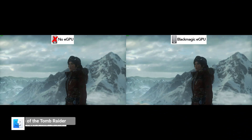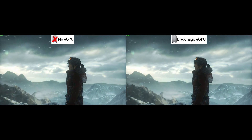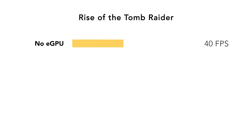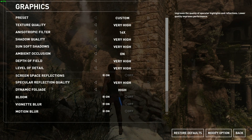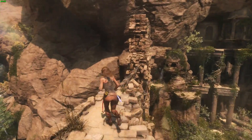Next up, we have the best action-adventure game on Mac: Rise of the Tomb Raider. This is another game with official eGPU support, as Feral Interactive have clearly stated this. Without the eGPU, we are seeing an overall FPS of 40, and with the eGPU connected, this is pushed up to 74 FPS. Running this game at its ultra preset with the eGPU, it is able to typically stick around 50 frames per second.